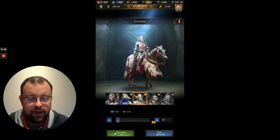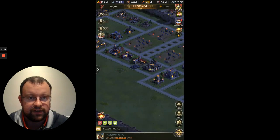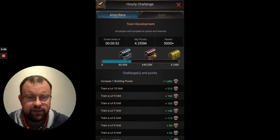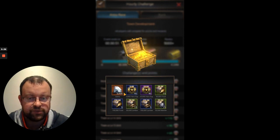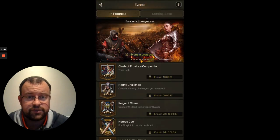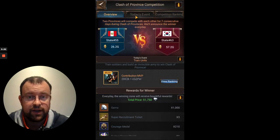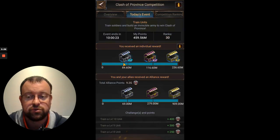You also want those resources available for the next hour so you can hopefully achieve another third box, because the following hour will be a bit more difficult. On this hourly challenge you're going to get 3,000 gems, hero XP rewards, food, resources, gold, and more training speed-ups. If you're quite low on training speed-ups, this hour gives you more. Completing the Clash of Province competition also gives you more training speed-ups as you unlock each box — so you can keep going.